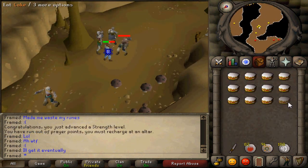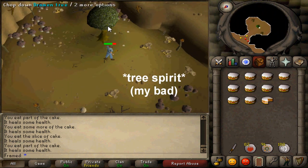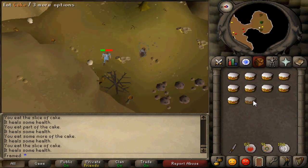After that, kill a zombie until you loot an axe. Then head over to the Dramen tree and attempt to cut it down. Wait for the nature spirit to spawn and safe spot her until she's dead.